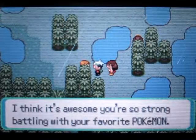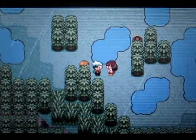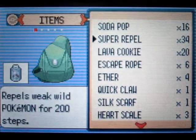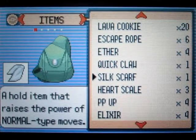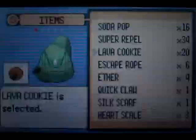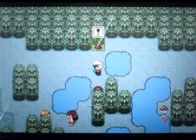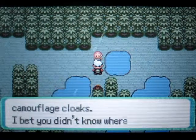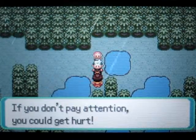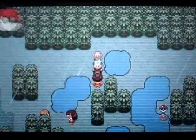Why so many Manectrics? I keep seeing a lot of those. I keep forgetting I had a Lava Cookie. Samurai got paralyzed — that is great. I'm mostly going to be using Jellybow and Samurai in this video because they need to catch up, and Samurai is just one level away from evolving so I want him to evolve soon.